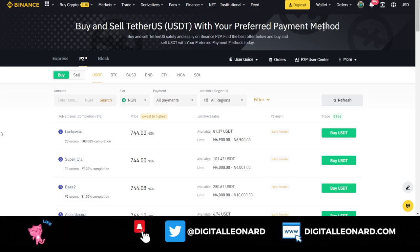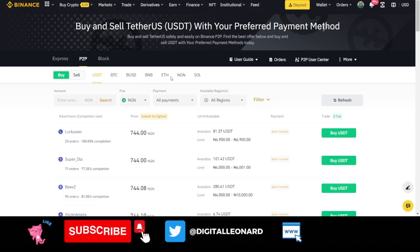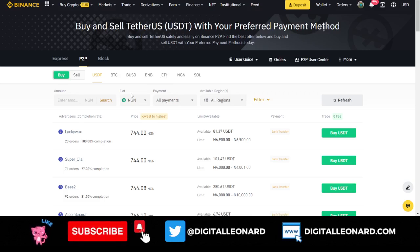The most basic and easiest way that merchants make money here is that they buy from you at a lower price and then they sell back to you at a higher price. On the Binance P2P marketplace, you can trade — buy and sell — USDT, BTC, BUSD, BNB, Ethereum, and Solana.